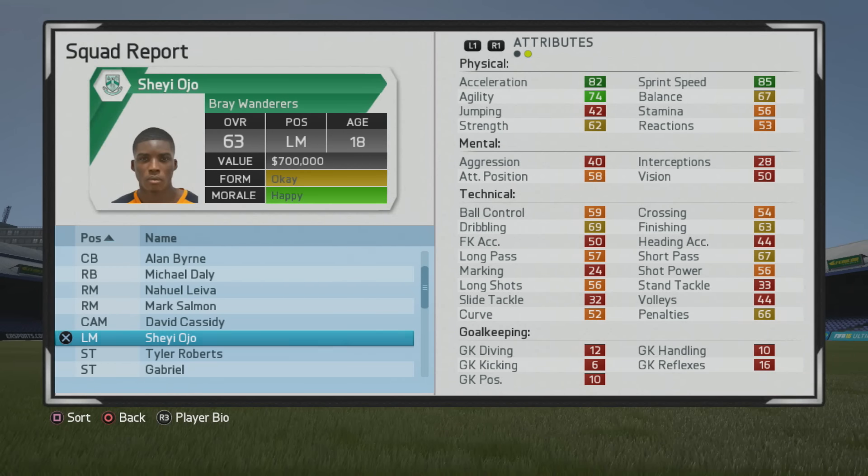What's up guys, here I'll be taking a look at Shea Ojo, the 18-year-old left mid who starts at a 63 overall.